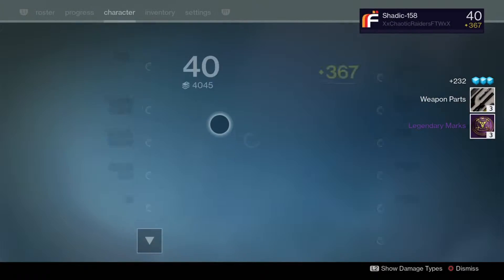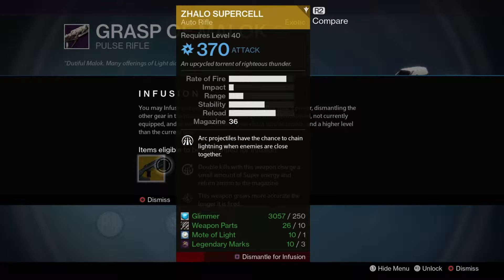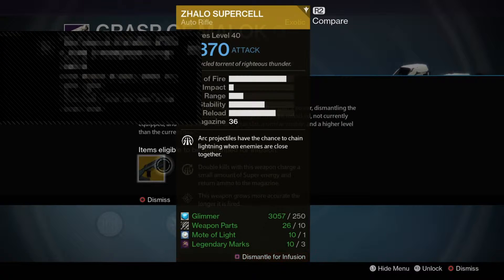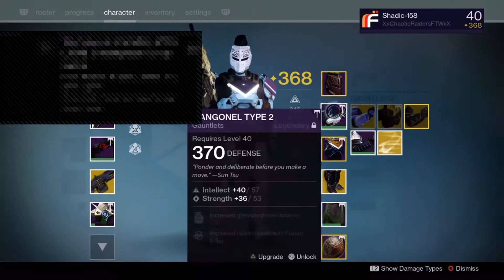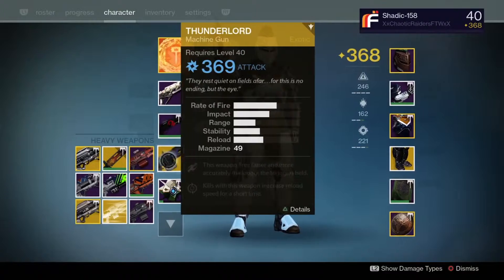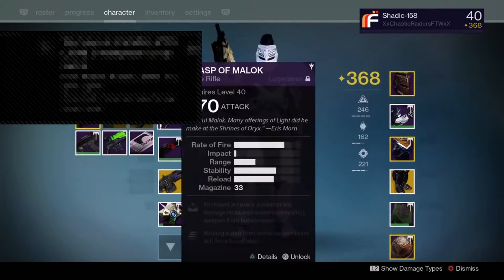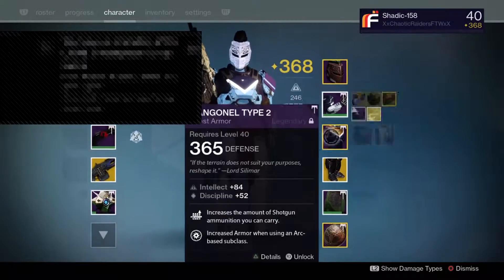Let me infuse my Zhalo — my Grasp of Malok — into my Grasp, and same for my Thagomizers. Actually I already did that. So what do I not have infused right now? Probably just my Thunder Lord, which I might actually keep. All right, let's go to the next one.